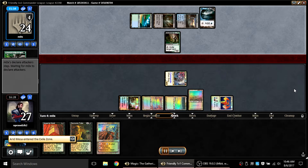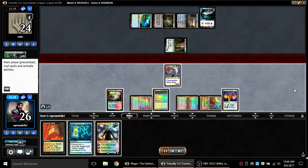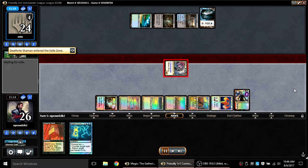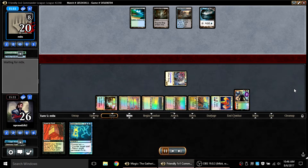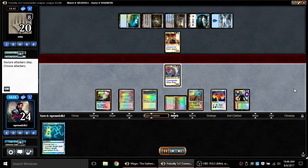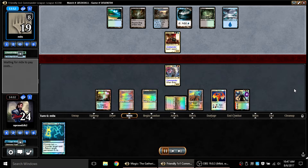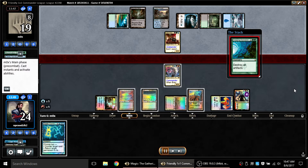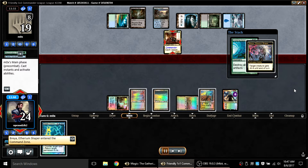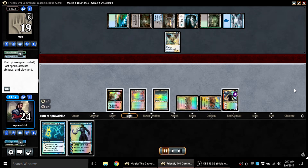My opponent plays Reclamation Sage, which I can Logic Knot for one using Arid Mesa — great, because now my opponent can't Deathrite with it and I get to leave one mana untapped so he can't Daze me back. I get Wasteland out and use it to cast Demonic Tutor and slam Nahiri — such a hard card to deal with, I'm more and more impressed. That sets me up to Imperial Seal next turn and pick up the card I sealed for. Ironically I just got a Vampiric Tutor — and I completely spaced out about how Liovold interacts with Nahiri's ability, so I basically discarded a Vampiric Tutor for no reason. Total screw-up.